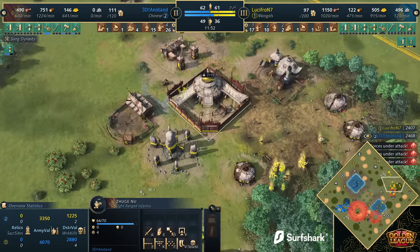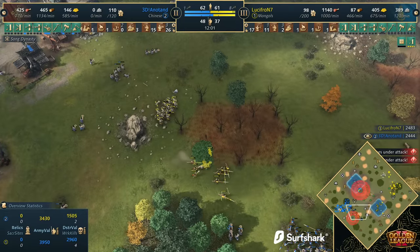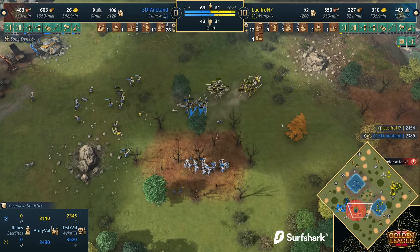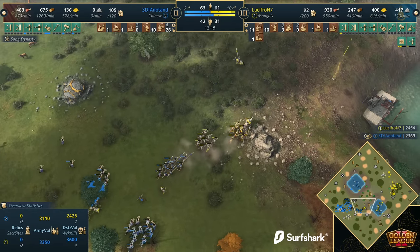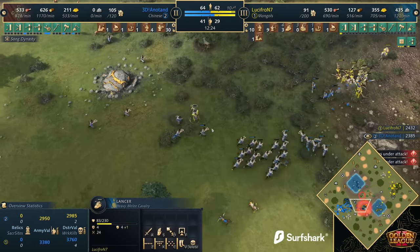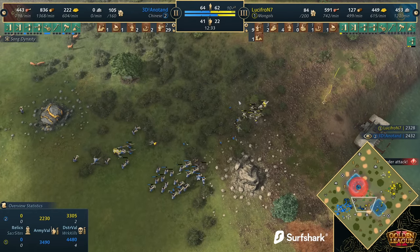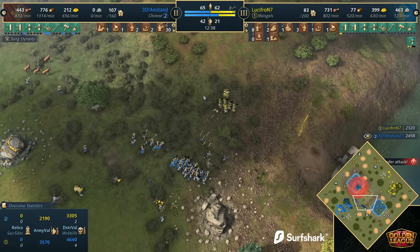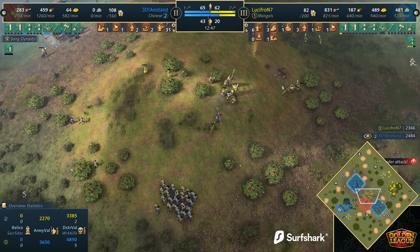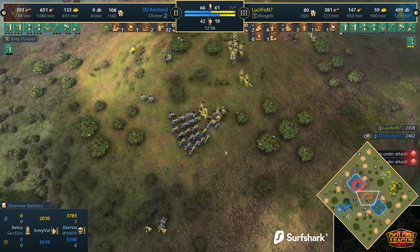Jukunu getting that plus-one ranged attack through, but at the same time ranged armor coming through on the Blacksmith for Lucifron. Lucifron is looking like he might be in a tough spot — getting surrounded from all sides. Spearman coming in from the south, and the Jukunu just absolutely evaporating all the archers on the backside. Really nice hold from Anatan, wonderfully surrounded. The Lancers are on the way through, but expect these guys to be killing villagers rather than getting involved in the main fight, because they do get quite well shredded by the Jukunu.